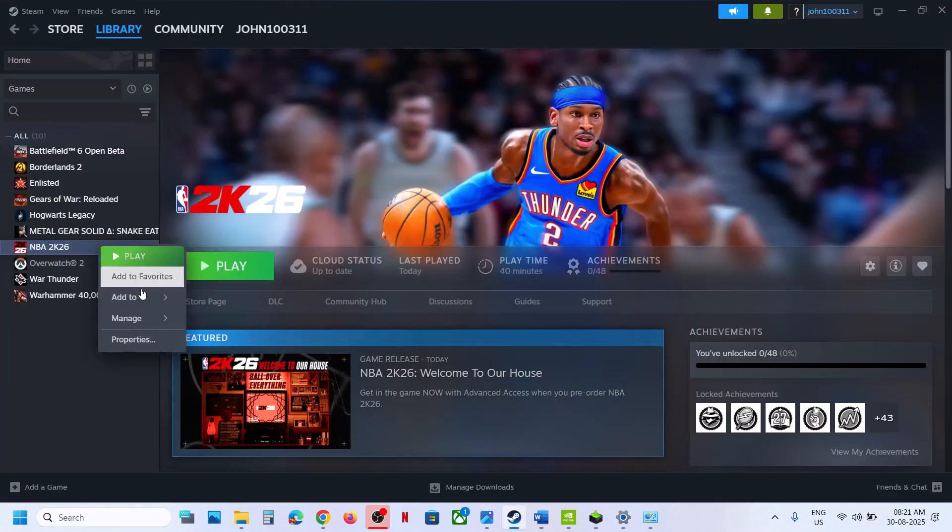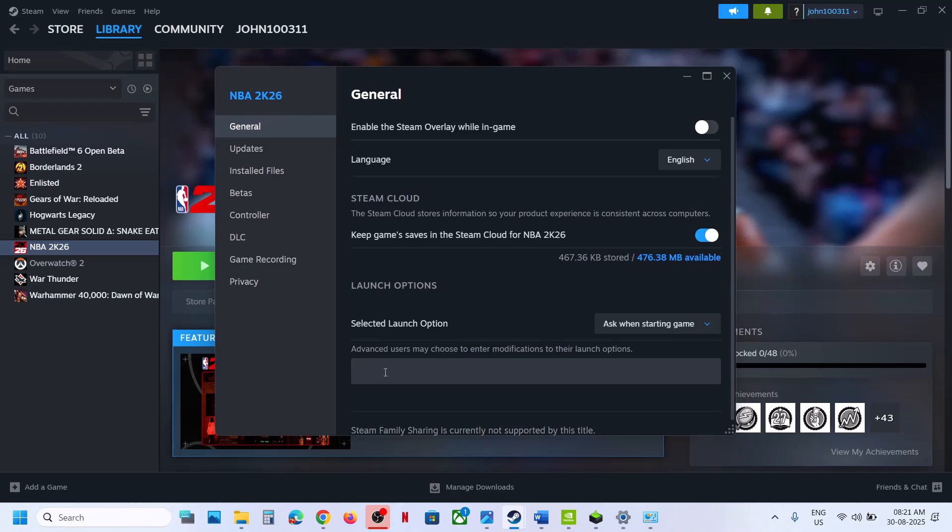If still not working, the next step is to try DX12 or DX11 in the launch options. Right-click the game, select Properties, and type '-dx11' in the launch options. Launch the game and check. If that doesn't work, try '-dx12', launch the game, and check.